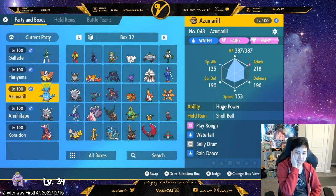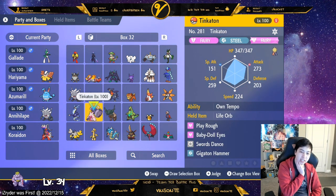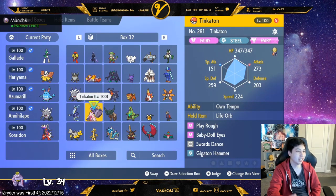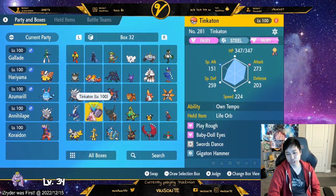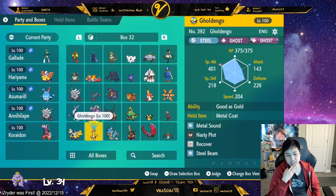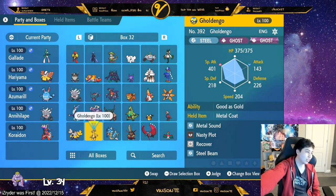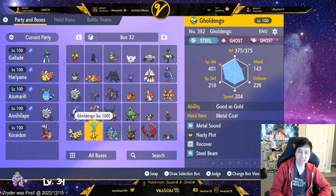For Steel types, I use Tinkaton and Gholdengo primarily — I use King Gambit sometimes but it's not as good. Fairy/Steel is actually great typing with lots of resistances. Tinkaton with Life Orb I use as the sprint option, mainly for Gigaton Hammer with Berserker ability. Gholdengo I use with Metal Coat for extra Steel damage — you just need Nasty Plot and Steel Beam. Good as Gold makes you immune to status. Tinkaton also has Fairy typing so if the raid Pokémon has a Dragon move with Fairy Tera, Tinkaton is much better.